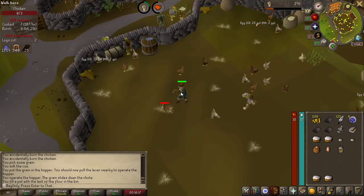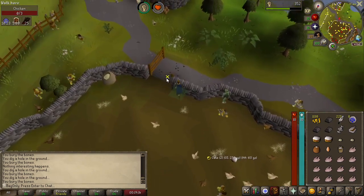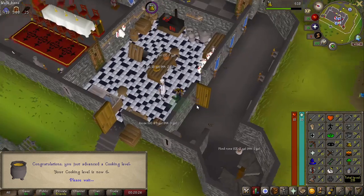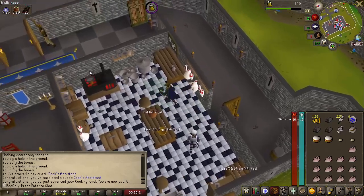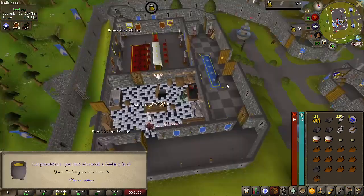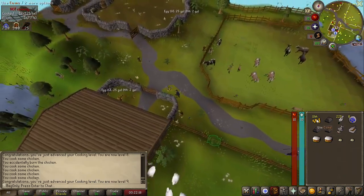Now we've got all the ingredients, we'll just get an inventory of chickens. Once you've completed Chef's Assistant, you are able to use the range. So if we just take some chickens with us, we've got a better chance of cooking them over there than here. Six cooking straight off the bat, and we can use the cooking range just in here - so much better cooking these here than over at the bonfire. We got all the way to nine, and just sold all the chicken to the general store.